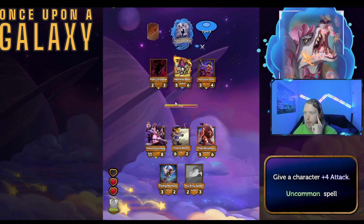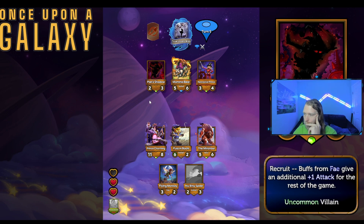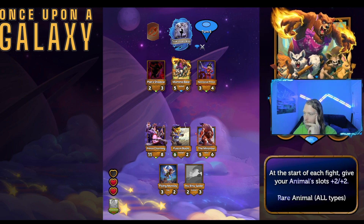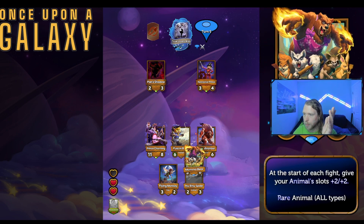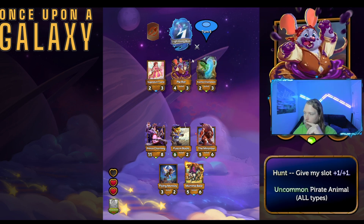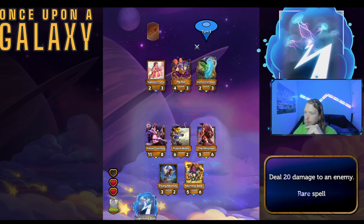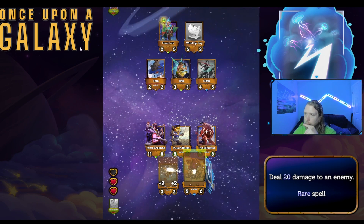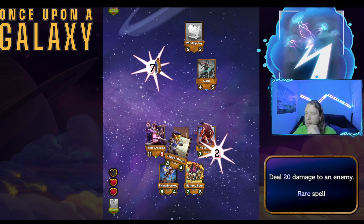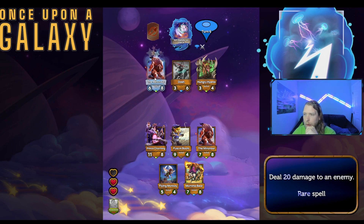Prince put in some work there. If you win the round you get half the heart back. Mama Bear is certainly broken. That seems good — you want to get Mama Bear online as quickly as possible, obviously. I don't know if I'm playing against a bot right now by the way.